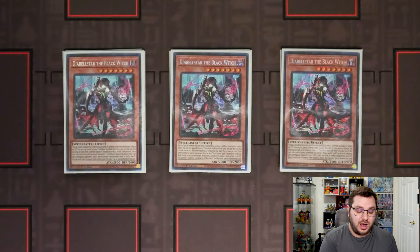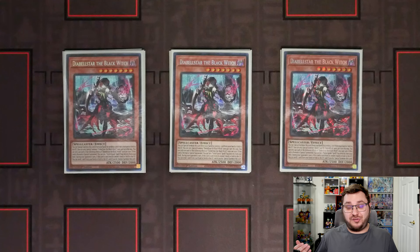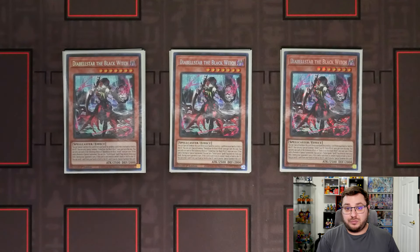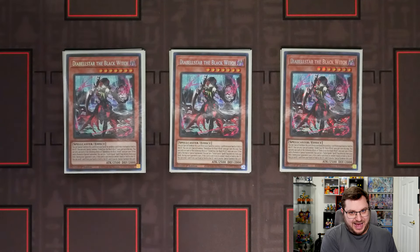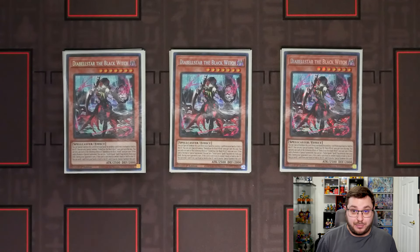Then we have our three copies of Diabelstar the Black Witch. This is just another starter for the deck and it really fits in with the Snake Eye theme — really really strong. It's even a really good extender. If you already have Ash there are combos you can do where you open Ash and Black Witch and just fully make a board that your opponent's not going to be able to handle.